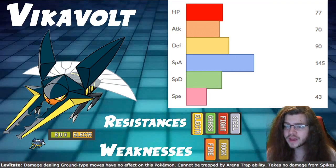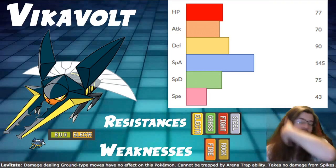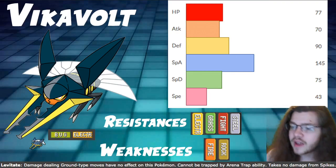So bug/electric typing is pretty solid. It comes with four resistances: electric, grass, fighting, and steel — all four are pretty solid. We have two weaknesses in the form of fire and rock, both are fine. Two times weakness isn't that bad; four times sucks, but luckily we only have that two times weakness, which is not too insane.